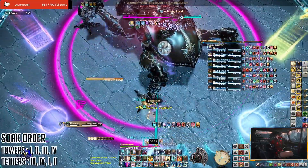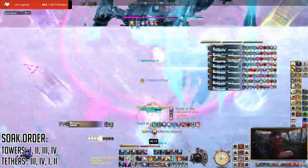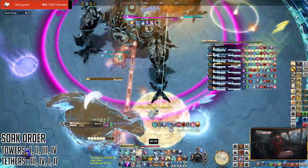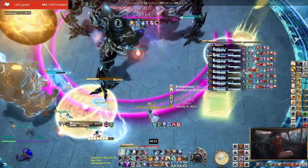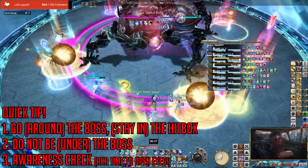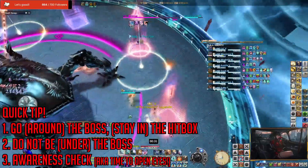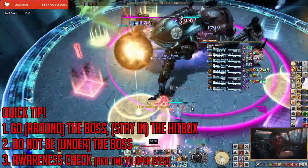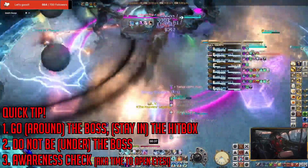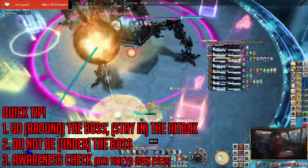Players will be marked 1, 2, 3, and 4 on their debuff list — this will show you which towers you would be soaking — while the tethers would have to be soaked in a 3, 4, 1, 2 order. A really quick tip when dealing with these extra sticky tethers: they can be really funky to deal with, so make sure to just go around the boss in the hitbox so your other partner is able to see which tether you're about to grab. Avoid being in the center of the boss's hitbox since it is really difficult for people to see where you may be going.